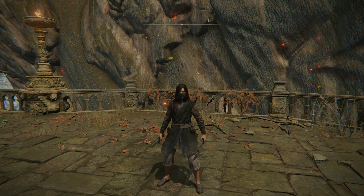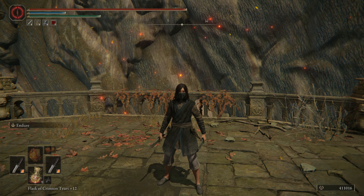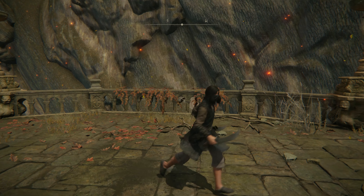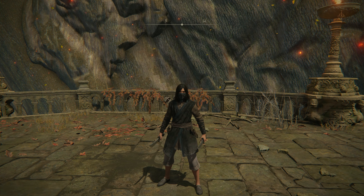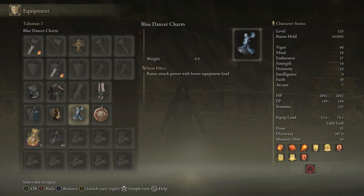Today we'll be using a lightweight build that revolves around daggers. I have two of them — daggers got a buff in patch 1.08 so they're actually a lot better now. We're going to be using two of them with this lightweight build. Because we're using a lightweight build we can make use of the Blue Dancer Charm. I have about 15.6 — that's the hard number — I'm near the soft cap so I get the middle threshold of the boost to my damage.